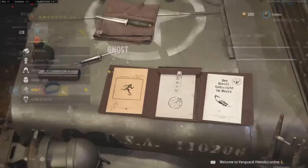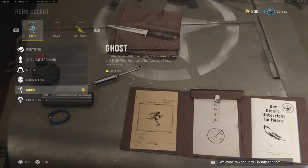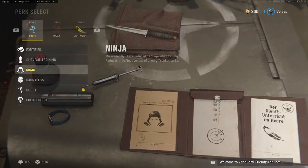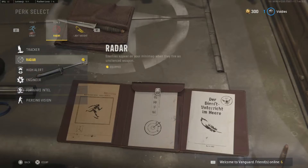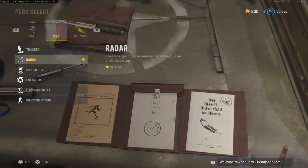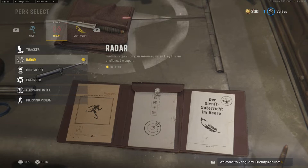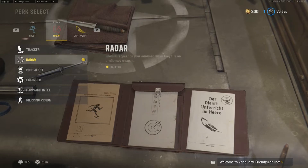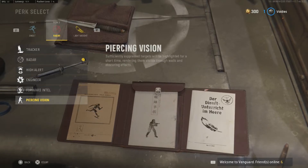I'm running a fighting knife and Ghost. Ghost is really good — I don't really think you need Ninja in this game. Radar is really good for respawn; it's kind of like old Call of Duty. If you've played BO3 or BO2, when someone shoots without a suppressor you can see them on the minimap. Really good for respawn.